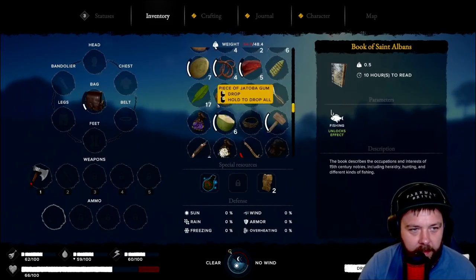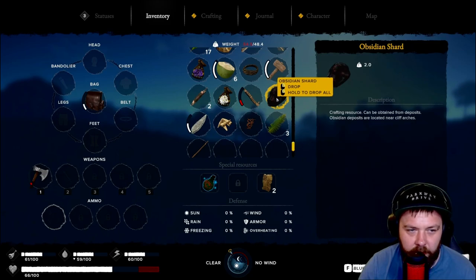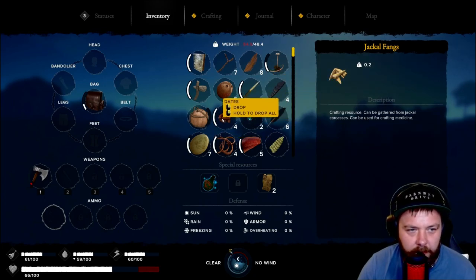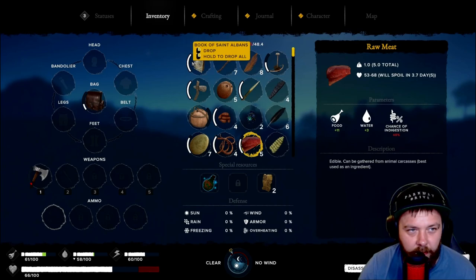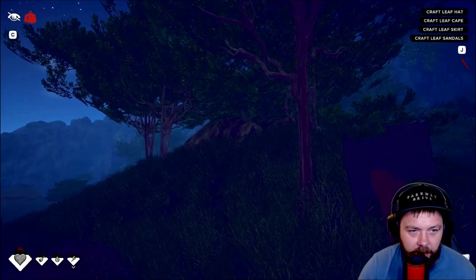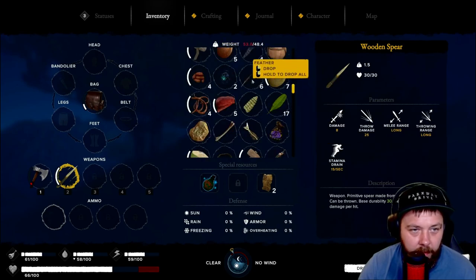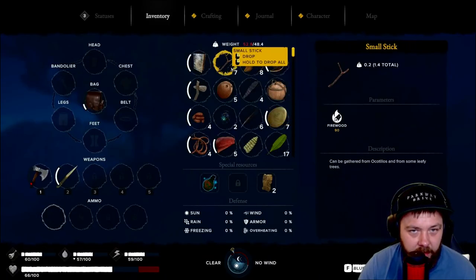We're going to figure out what we can drop so we're not over-encumbered anymore. We've got an obsidian shard here, some jackal fangs. Decisions, decisions - we kind of need it all, that's the problem. We're being attacked! I know our spear is over here somewhere. We need to get rid of the wooden spear. What can we drop? Fish bones - we'll drop the fish bones, we won't need them anytime soon.